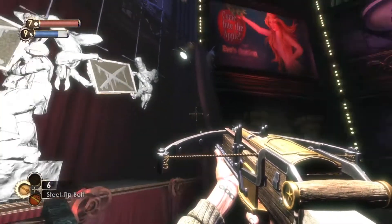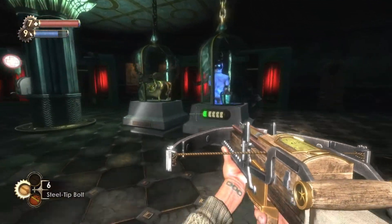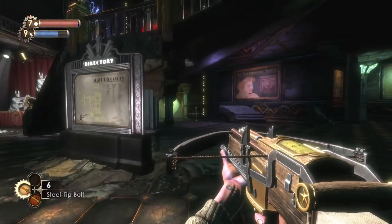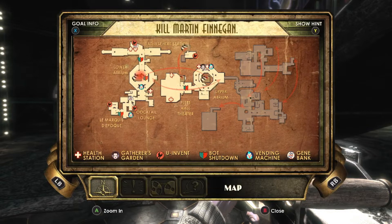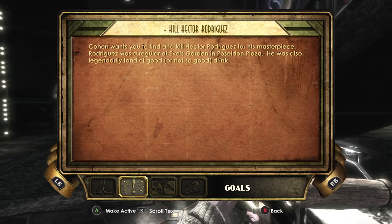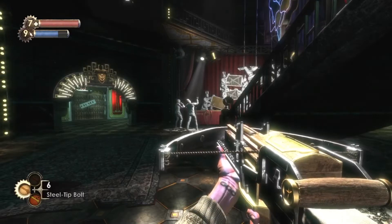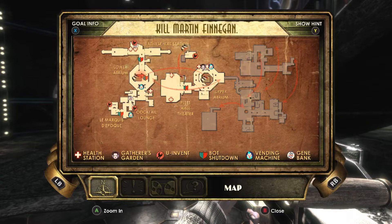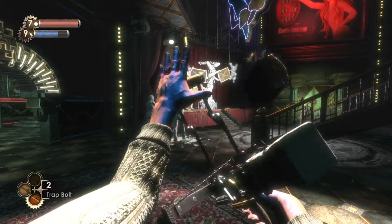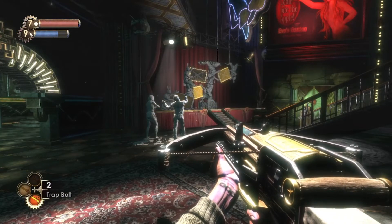Alright, so I do have to kill three different guys for him — they're probably spread all throughout. I still don't know if I found the passcode for this. So then, where are they? I don't even have a goal. Kill Martin Finnegan. Is there a way? Where is he? So there are multiple — Hector Rodriguez. Okay, where would he be? He was a regular at Eve's Garden and Poseidon Plaza, and was legendarily fond of drink. Do I know where that is? No. So maybe now I'll have access to everywhere else and I can go find them. This is cool though — got a crossbow. Now I have every weapon, I think. So I have steel tip bolts, trap bolts, and then what's the top one? I don't have it yet.